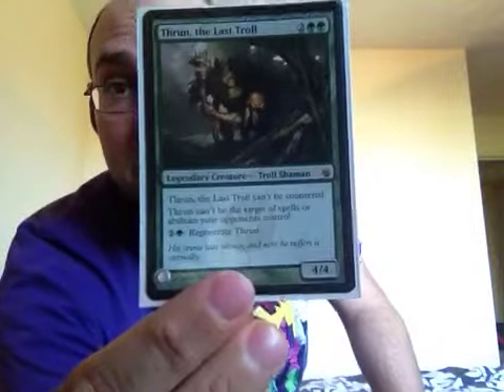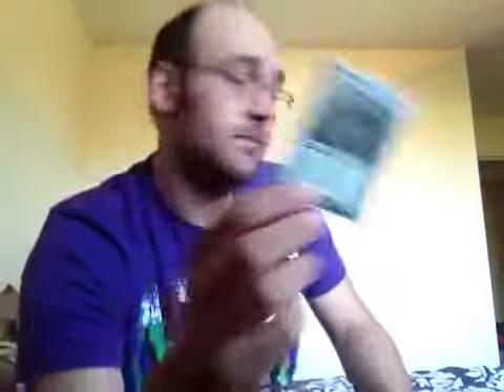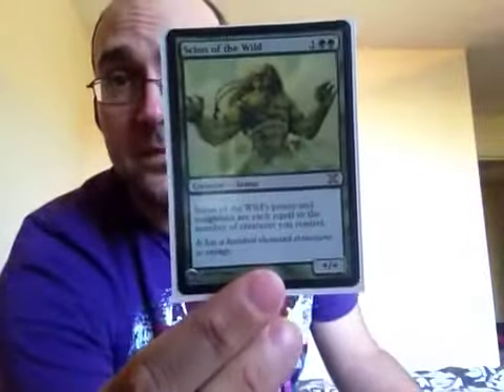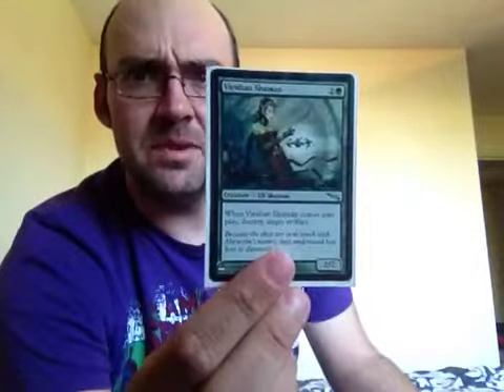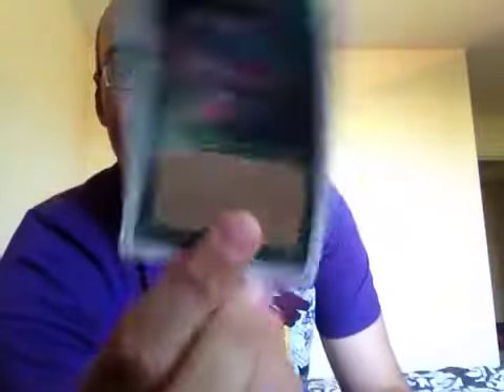Thrun, the Last Troll — legendary creature. I was actually going to buy more of these and then realised it was a legendary creature, because as we all know it can only be one of these bad boys on the field at once. Scion of the Wild — really good if you've got loads of creatures on the field. The Relic and Shaman — that other one I told you wasn't a Naturalize, this is. That other one gives me mana I think. This is probably one of my favourite cards — it's the only flyer in my deck. Skyshield Sprite — 1/1, flying. The only flyer in my deck but it's fantastic. I love that card.